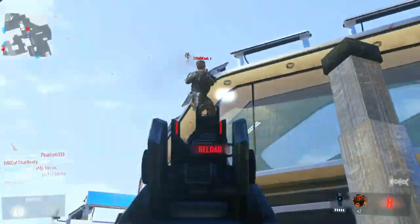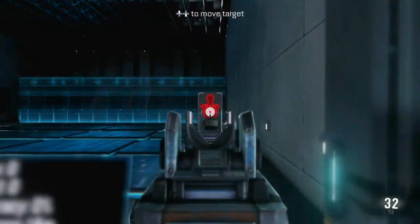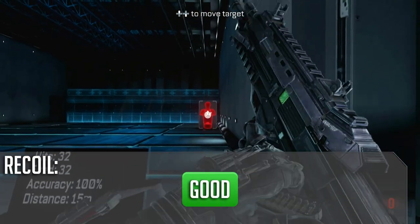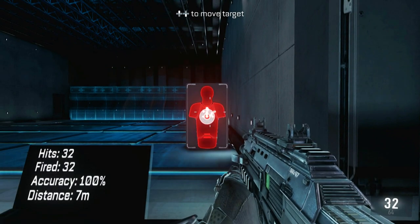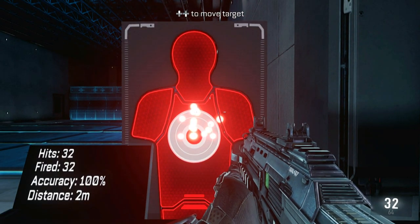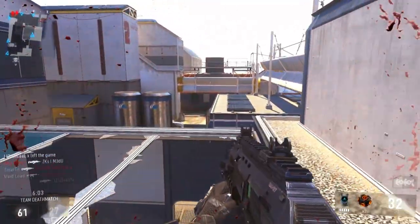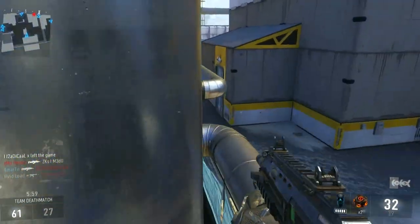Usually with an increased rate of fire you're going to have more recoil, right? Wrong — in this case at least. The recoil on this thing is great. Check it out right here: there's not really a lot of vertical or horizontal movement, it's more of just a tight little circle. So really wherever you're aiming, you're going to be sending a ton of bullets in that general direction — you're not going to kick off super high or super far to the right or anything like that. Really good for taking out enemies.